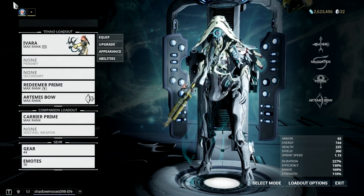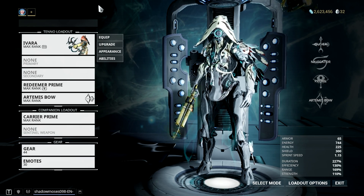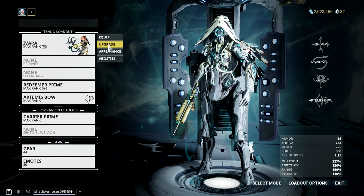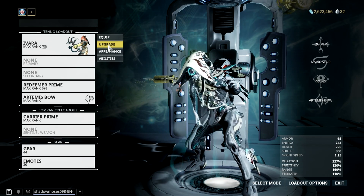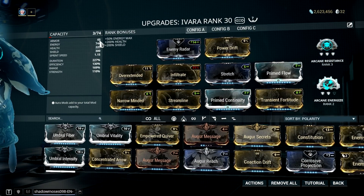I know you are eager to know how good and how to build this combo, so let's cut all that crap talk and proceed to the build section. But before anything else, I would just like to say that the build you will be seeing on my Ivara is personal preference, and you can replace any mods that you don't like on it. So here's how I build my Ivara for this synergy.